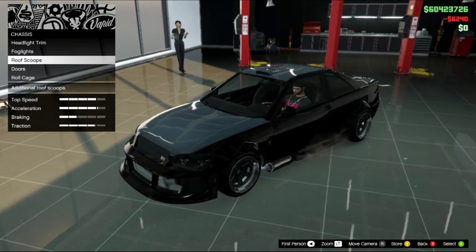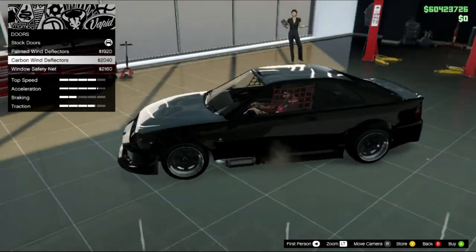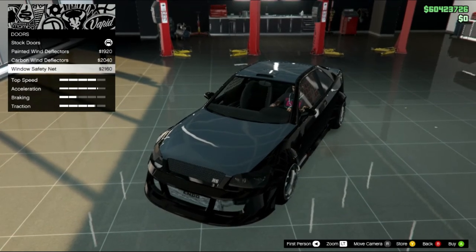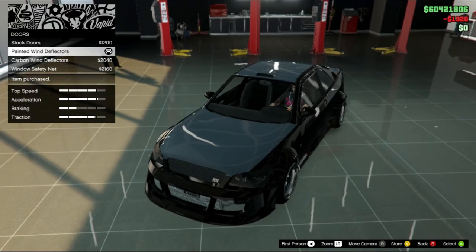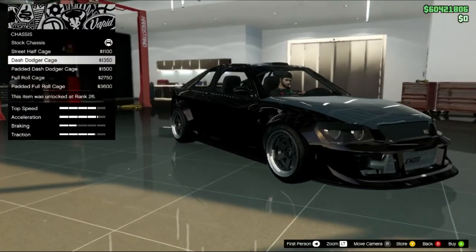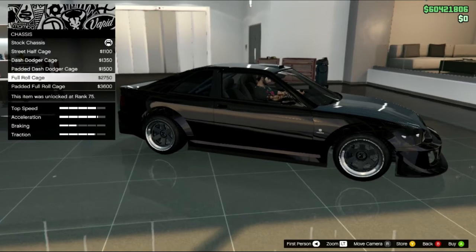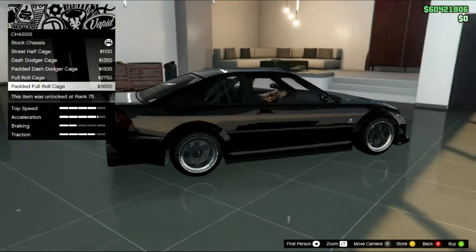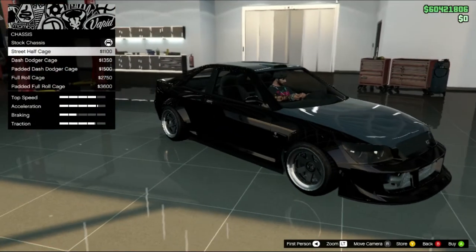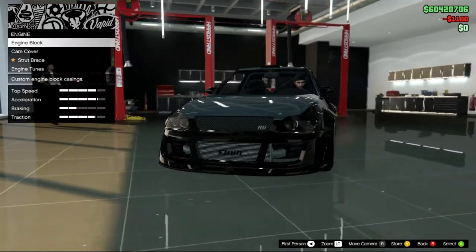Roof scoop udah. Kita ke pintunya — ada Painted, Carbon, Windows safety net — kita pake painted aja. Roll cage: ada Street half cage, Dogger cage, Painted Dogger cage, Full roll, Painted Full roll cage. Kita pake yang Street half aja, jangan terlalu rame. Oke, case udah.